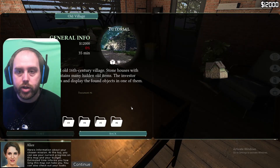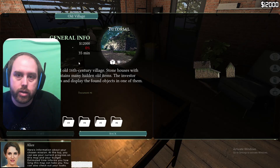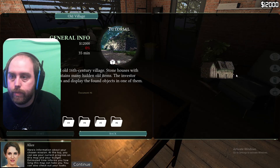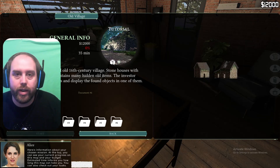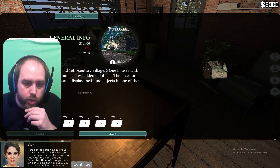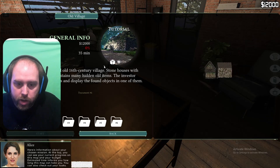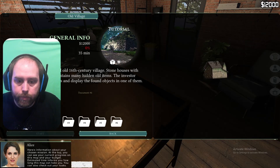Build budget is 12,000. Progress is zero. Estimated time 35 minutes. Okay so it seems pretty cool so far. Preview — oh it's here. Let's click on preview. Here's information about your chosen mission. At the top you can see the current progress on this map and your budget. Estimated time informs you how long this map can take you. You can also check out your tasks. All right then. Continue.